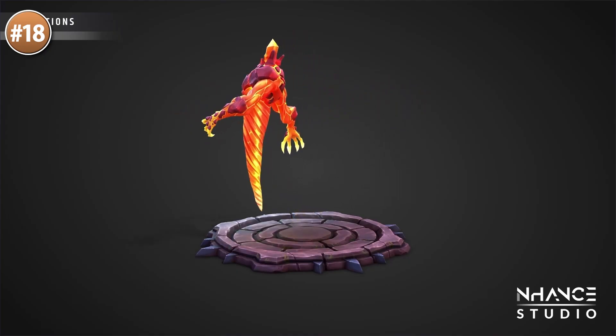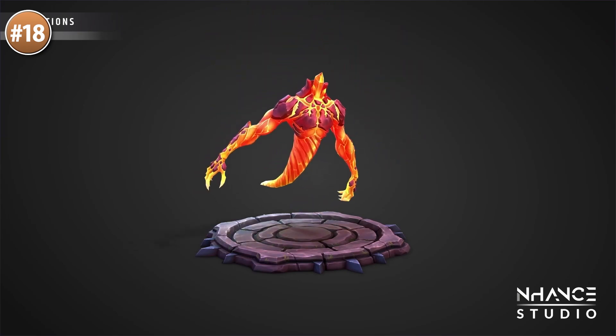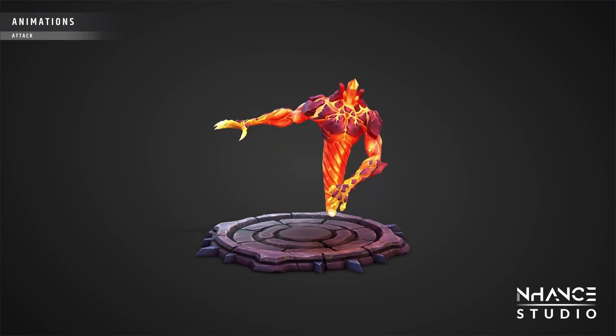If you want something less human, then check out these elementals. It includes 12 elementals — fire, magma, storm, ice, and more. It's a pretty nice design; would make for a great enemy or maybe some creature to populate your world.